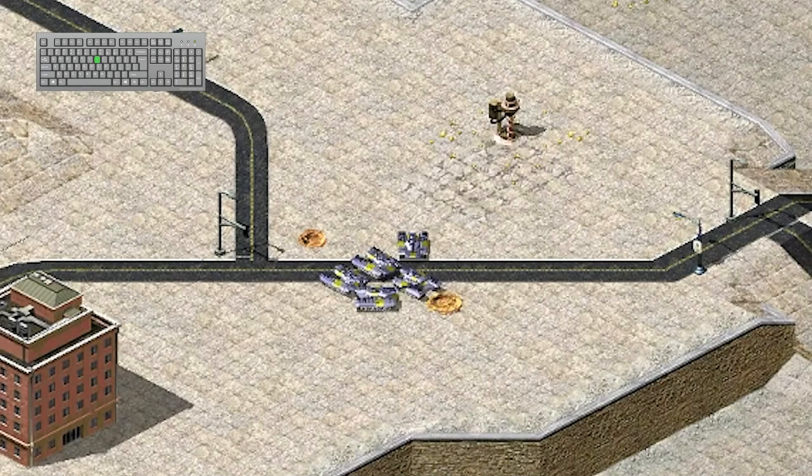To select a damaged unit, press the U key. Pressing the U key a second time will cycle to the next most damaged unit.